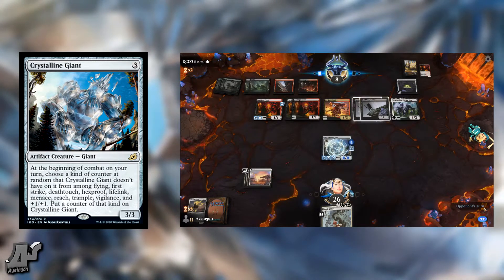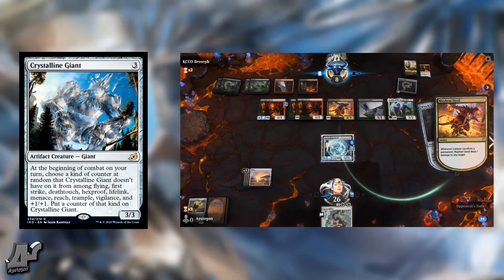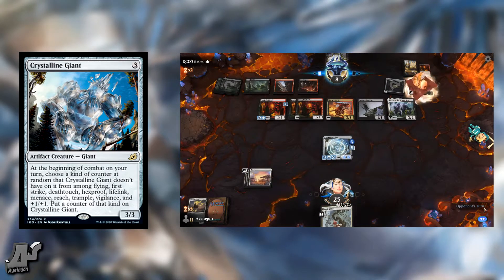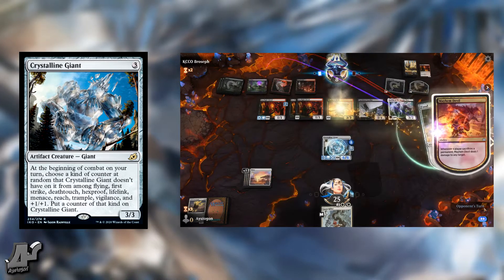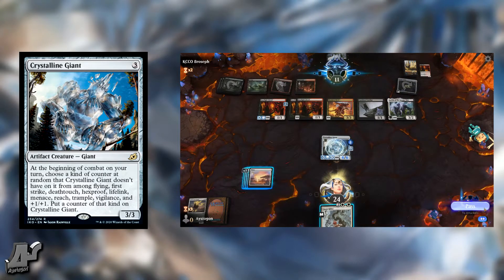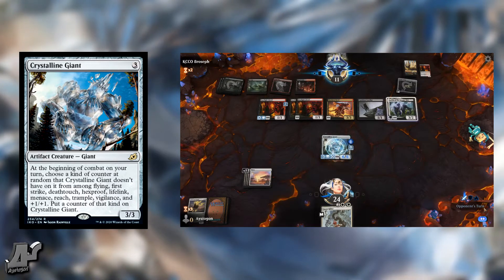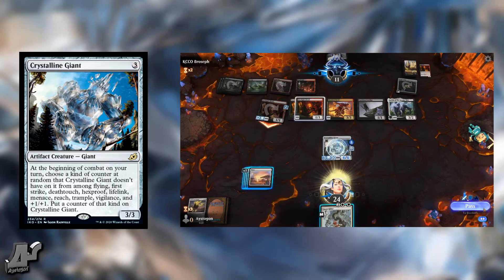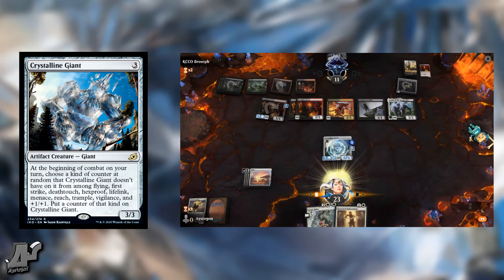But in a Standard format, this quickly becomes a must-kill target, because it stops things like cat-oven combo, it stops control since they have to take care of it, and it stops aggressive decks — if it gets First Strike, Lifelink, or becomes a 4/4. Everything in Standard is usually about a shock level, so if it has Hexproof they're not going to shock it anyway. If you can keep it around two or three turns, it becomes pretty nutty against those decks, and that's where I think it shines.